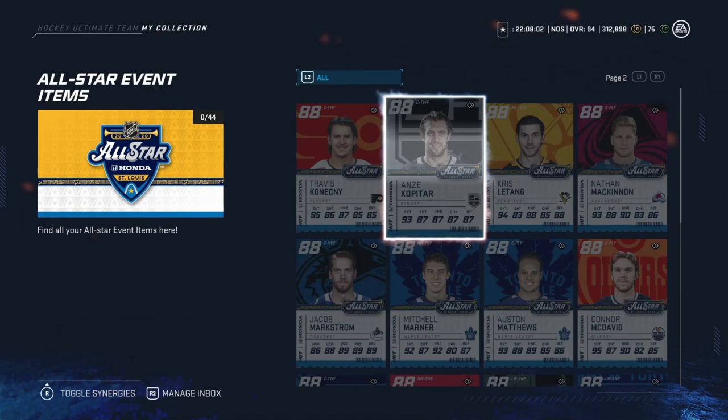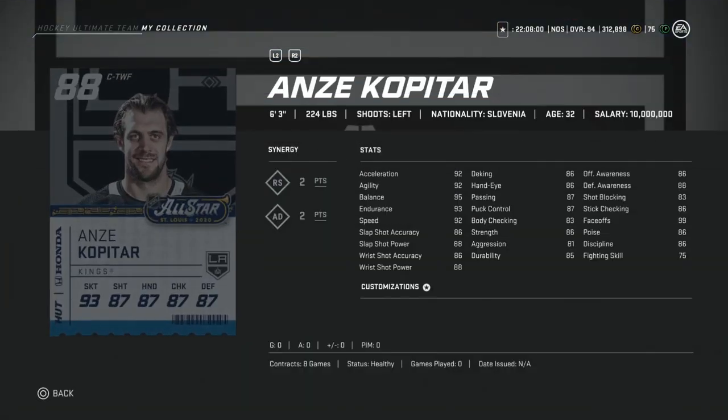Following him, we've got Anze Kopitar. Another interesting one. 99 face-off means that he's already worth his value. He's huge at 6'3", 224. Going for cheap at around 115k. I don't think he'll score or win an event, but for people that love to control play and really worry about face-off, this would be a really good card to have. For around 100k, I would definitely buy.